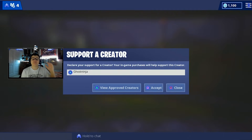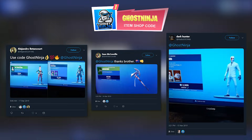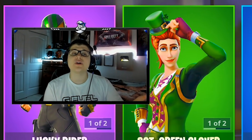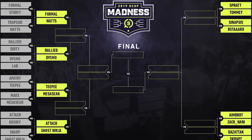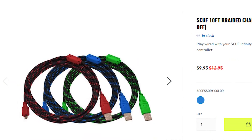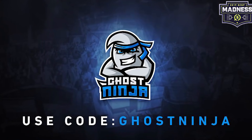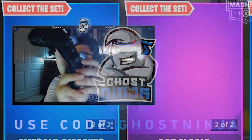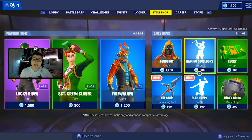If you guys can use my Support-A-Creator tag, Ghostinja, I would greatly appreciate it — shout out to all those who have been doing so. Also, we won the first round of the Scuf March Madness Bracket, so we're now facing another YouTuber between Monday and Friday. Make sure you go buy any Scuf products using the link in the description with code Ghostinja. We need a lot of you to do it so we can win this competition and get our very own Ghost Ninja controller.